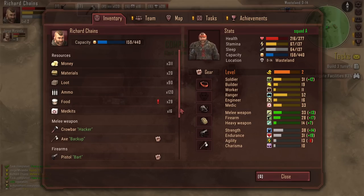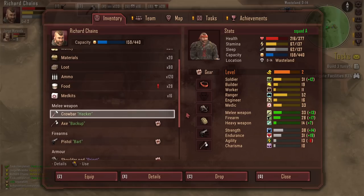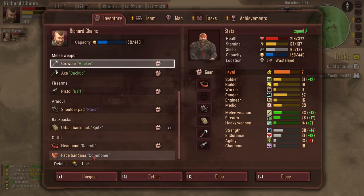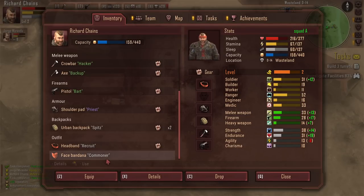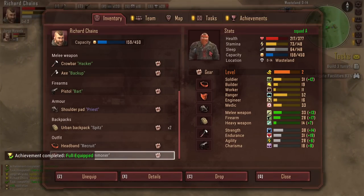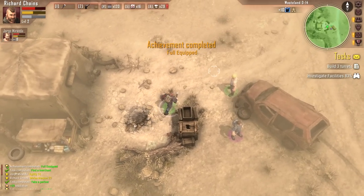If I wanted to equip this crowbar, I can't drag and drop it. Instead, you've got to right-click on it and it'll swap out your melee weapon. It's not a huge inconvenience, it's just one of those things where I would like drag-and-drop. I've picked up a little bit of equipment — it gives agility and charisma? I'll take that. We made it back with Jorge. On top of that, I also found another guy who looks like he's got really good equipment — body armor and stuff.